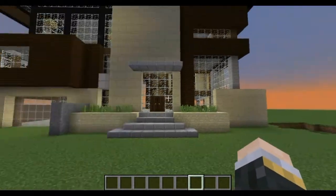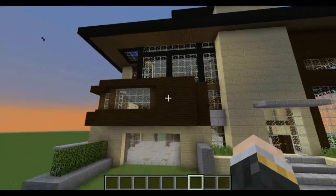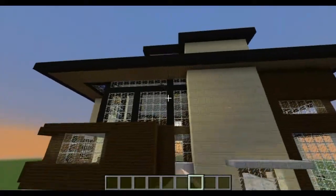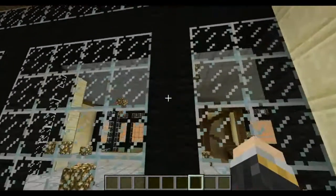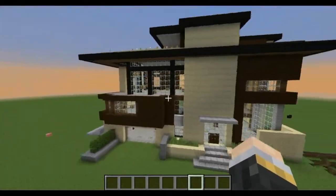I don't know how you call that — it's number one sandstone, I guess, and the other one's number two. A little bit of dark or black wool to accent some of the windows, not all of the windows — this one is just glass blocks.